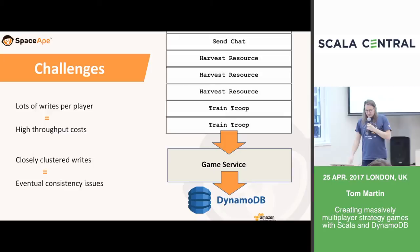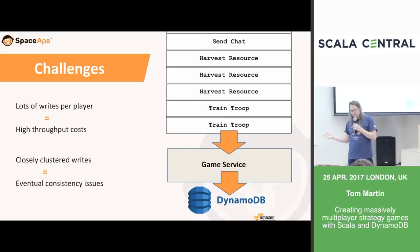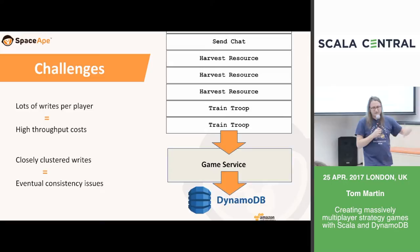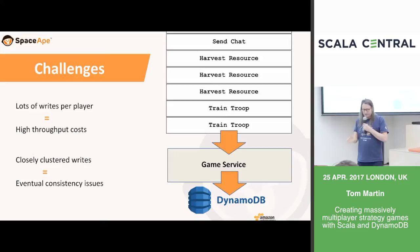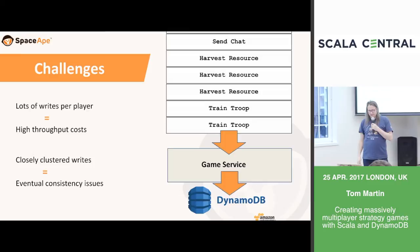The challenges we face with DynamoDB: lots of writes per player — every action needs to be persisted, audited, and potentially communicated to other players, resulting in high throughput costs. Additionally, our services are stateless HTTP services, so each action corresponds not just to a write but also a read — read the player's information, perform the mutation, then write. Furthermore, writes can be very closely clustered together. A player could train troops within milliseconds. If those are all individual Dynamo requests, an initial request could cause a mutation and subsequent requests could read stale data from a replica, potentially causing corruption.